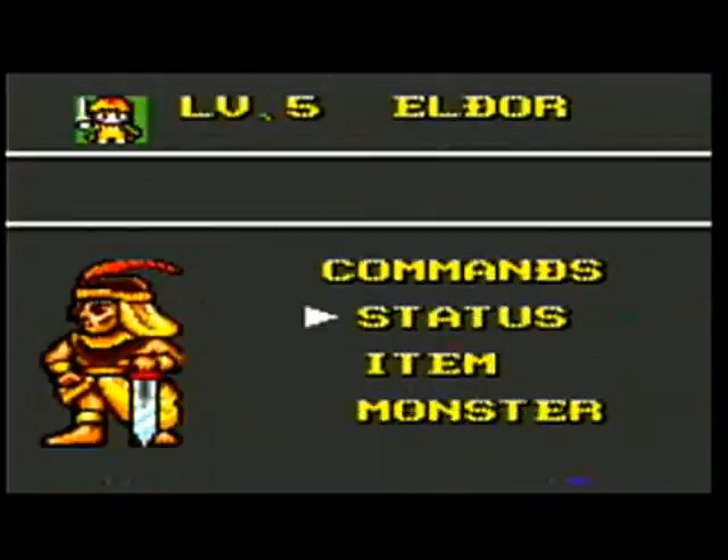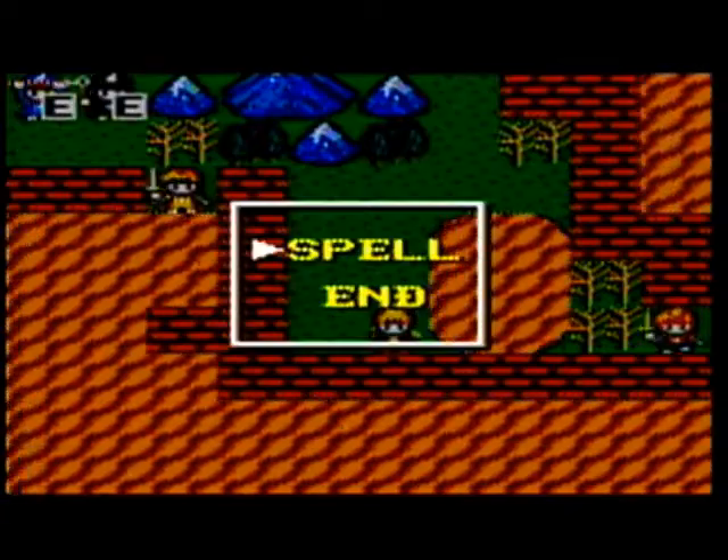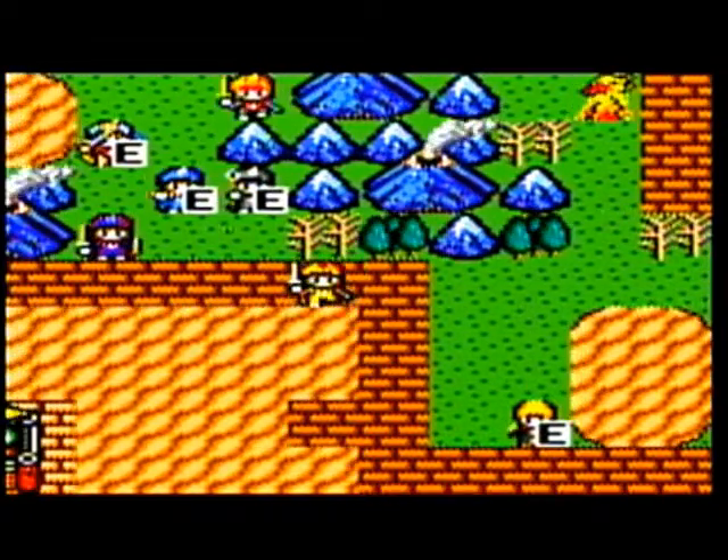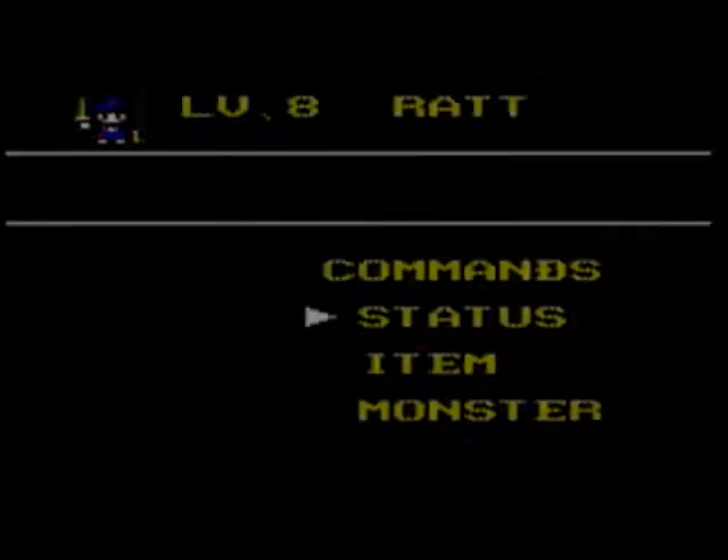Elder will be hanging out over here — he won't have any elemental advantages, but he won't have any elemental weaknesses either. Plus, if somebody does manage to sneak by, he can kind of sneak around because he doesn't have that issue with the water terrain.